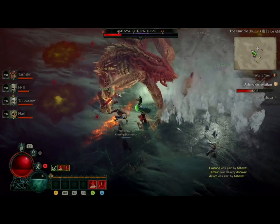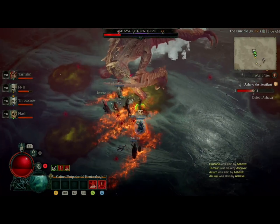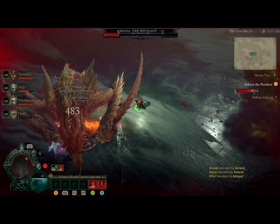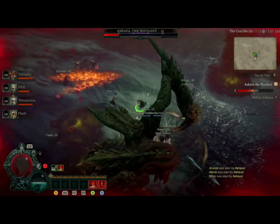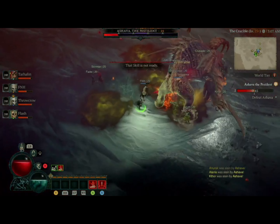Moving on, we have world tier 3, Nightmare. To unlock Nightmare, you must beat the campaign and beat the Capstone Dungeon on the highest world tier available, which means completing it on world tier 2. This world tier is recommended for levels between 50 and 70.